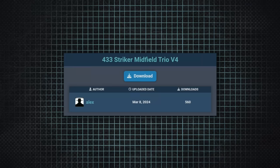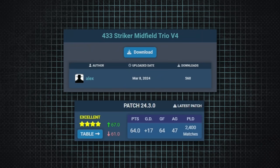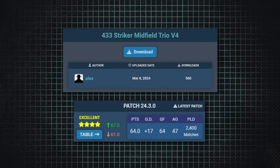Out of all of the tactics submitted, the 15th best one is the 4-3-3 Stryker Midfield Trio. In their simulation tables, it averaged 64 points per 38 matches simulated, scoring 64 goals in that time. And while there are some absolutely insane tactics coming up in this video, this one is just nice to prove that we can play the classics.